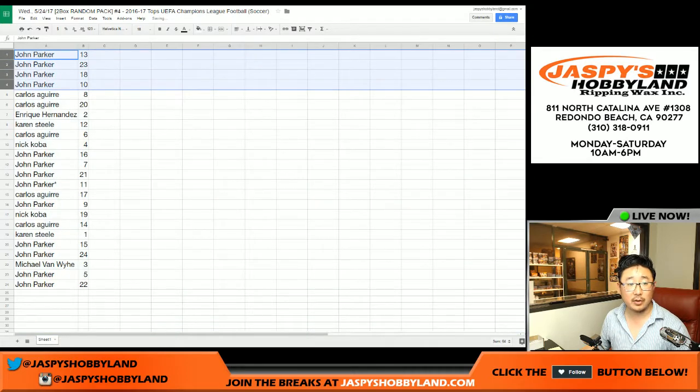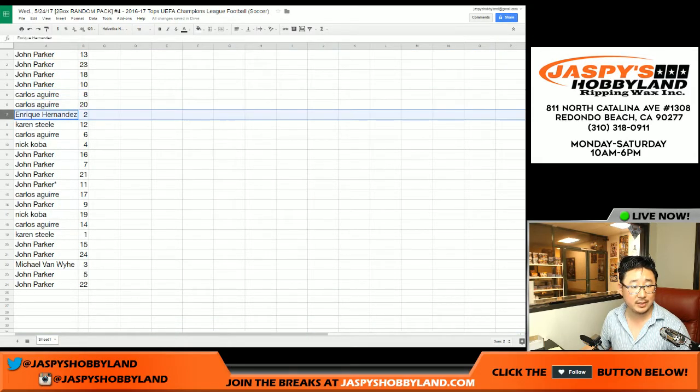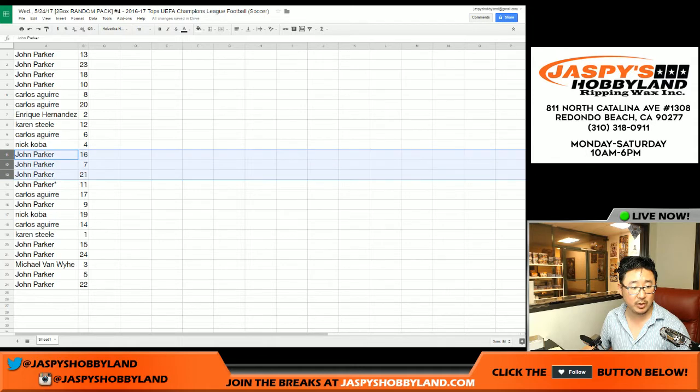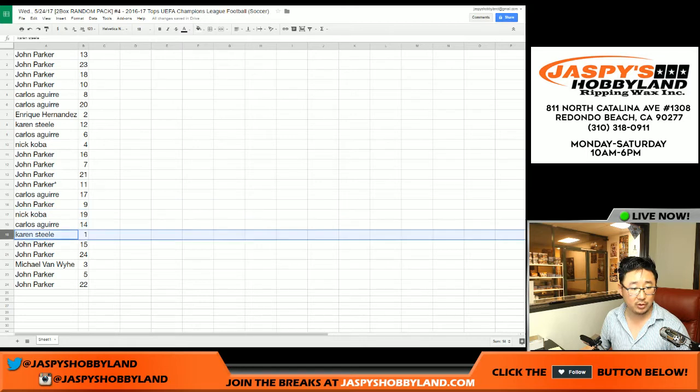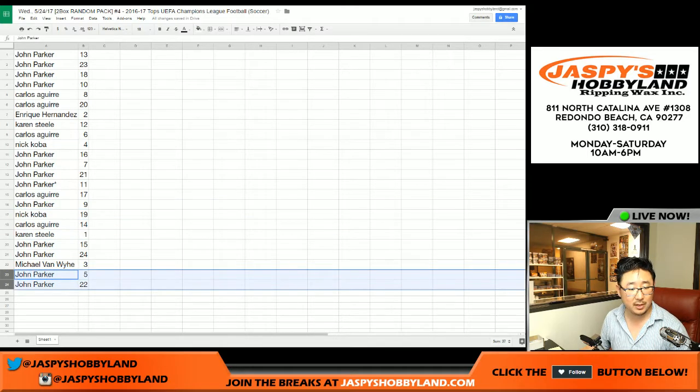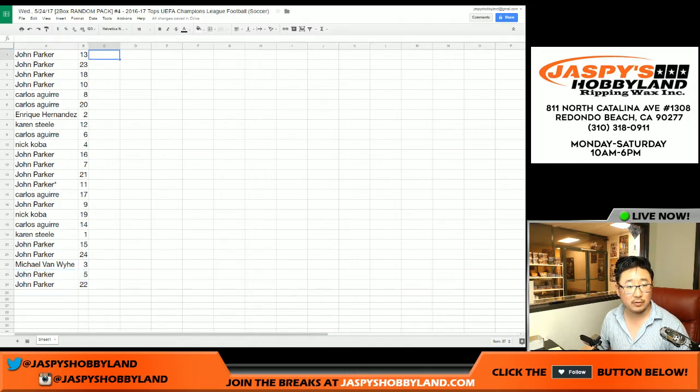John Parker: 13, 23, 18, and 10. Carlos: 8 and 20. Enrique: 2. Karen: 12. Carlos: 6. Nick: 4, 16, 7, 21, and 11. Carlos with 17. Nine for John. 19 for Nick. Carlos with 14, Karen with 1. John with 15 and 24. Michael Van Wythe: 3, 5, and 22 for John Parker.